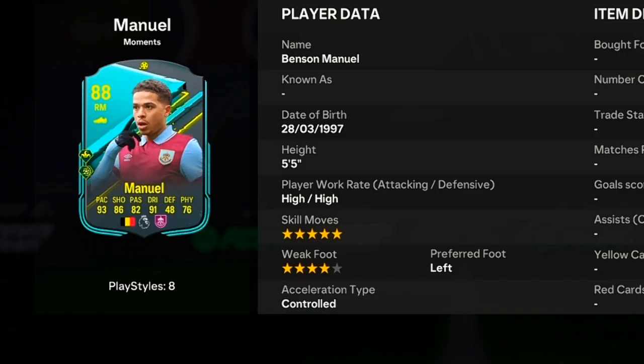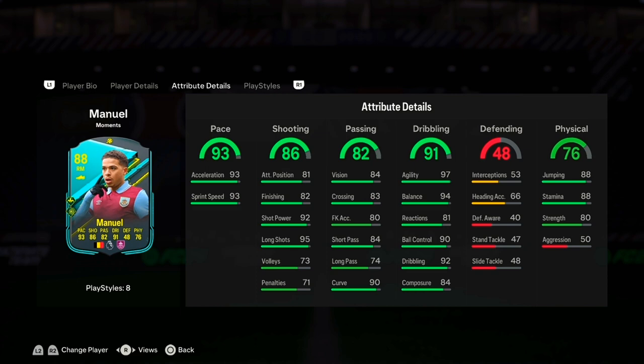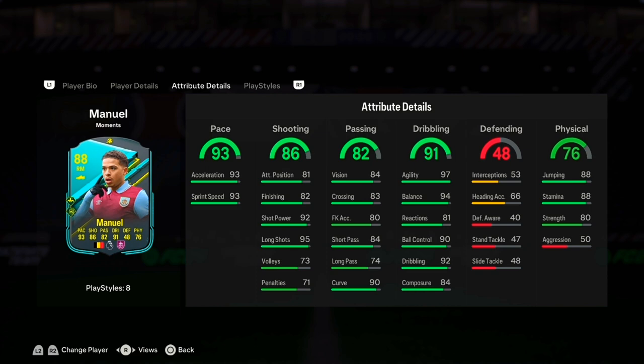SBC Manuel Benson — is he worth it? With 5-star skill moves and 4-star weak foot, the winger costs around 30,000 coins. With these incredible stats and amazing play styles such as the Trickster, I think he will definitely be worth it. Let's find out.